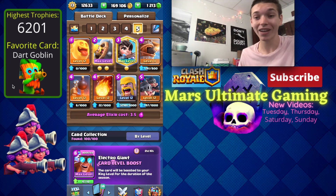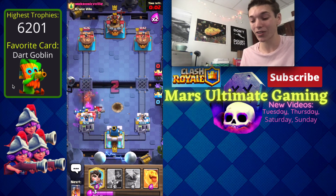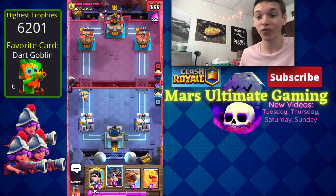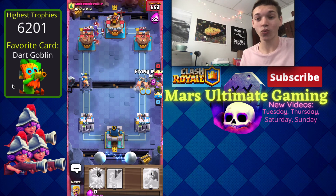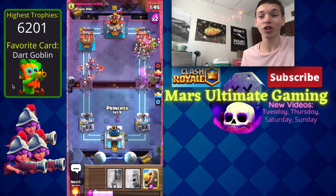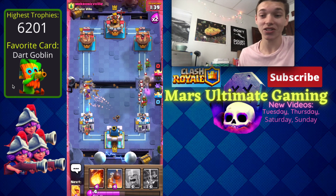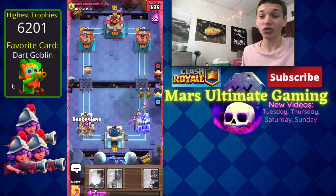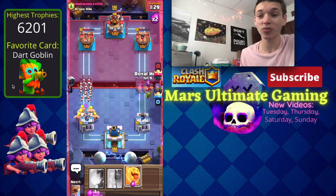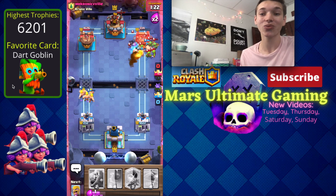This royal hogs deck was so much fun to play and the fireball and poison bait just works so well because you have the princess, flying machine, and barbarians that they're going to want to use their spells on. If they do that you can defend easily with the bomb tower or go in for royal hogs on offense when they don't have their fireball. I definitely recommend you guys try it out. If you made it this far, thank you for watching — make sure to hit like and subscribe. You can also support the channel at patreon.com/marsultimategaming. See you in the next one!